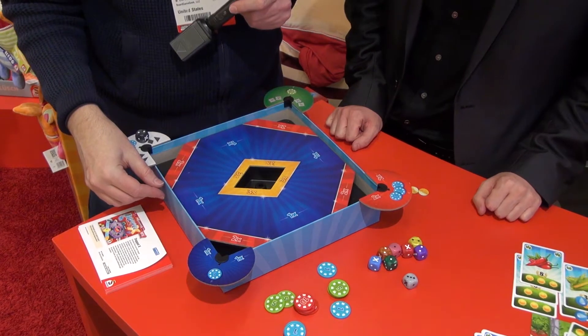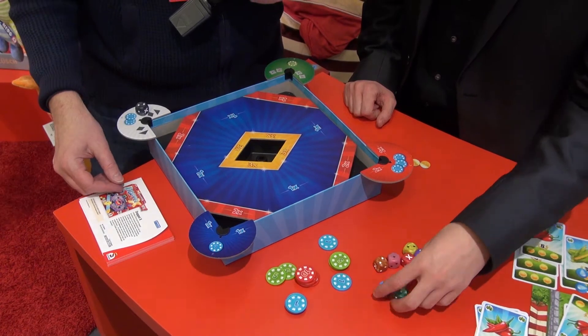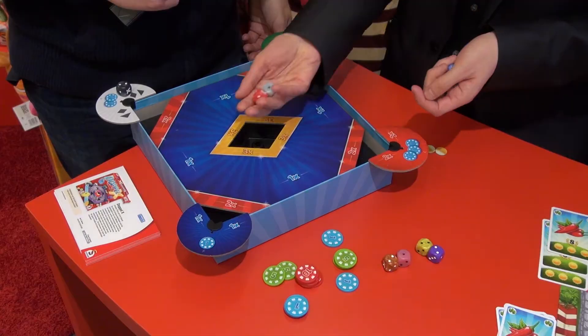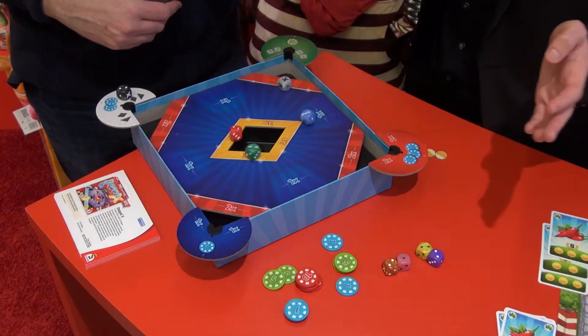We have here Doppel X. That's a dice game with a betting mechanism. For the first round, let's pretend we are three players. We take these dice — I'm pretending to be three people here. When we start, everyone has one die. The active player, the red one, has the neutral one and their red die. At the beginning, everyone throws in their dice.